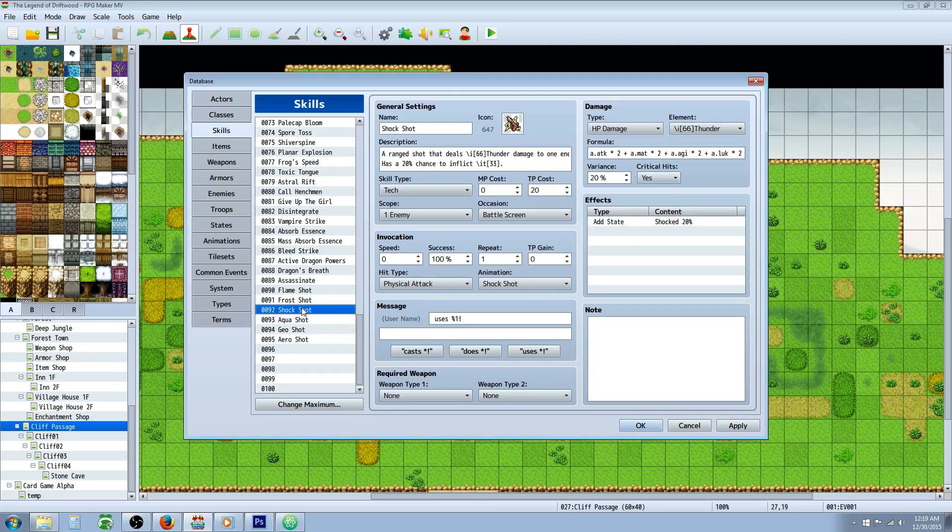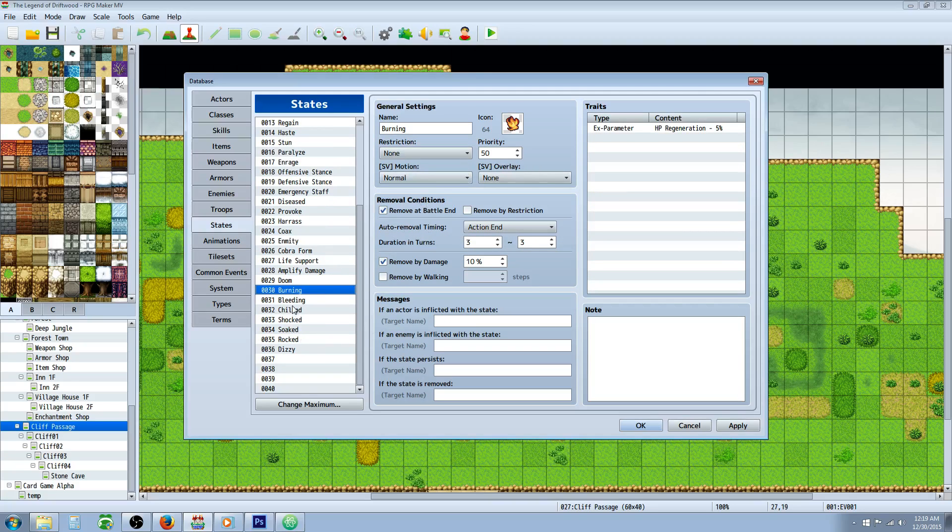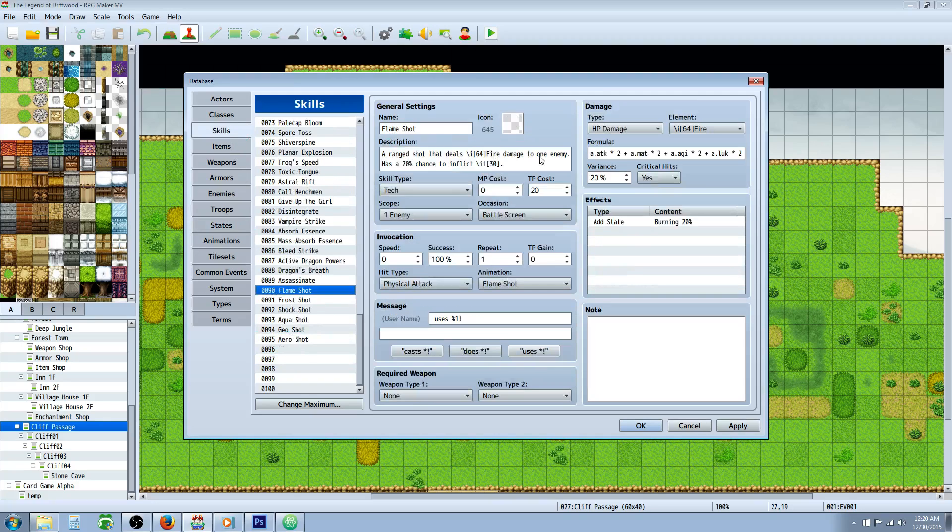I've also created a custom state for each shot. In the States section I've made: Burning, Chilled, Soak, Shock, Rock, and Dizzy — all element-based like burning or bleeding effects. I've set them to three turns, remove on battle end, with a 10% chance to be removed if the target takes damage, and they deal negative HP regeneration of 5% each turn. It's a minor weak poison for each element, but they'll stack up over multiple hits.